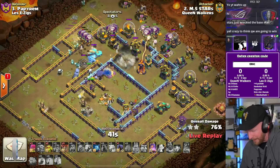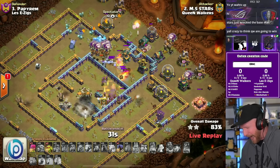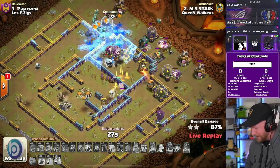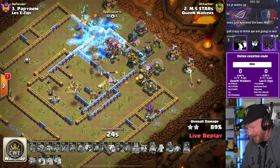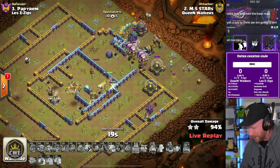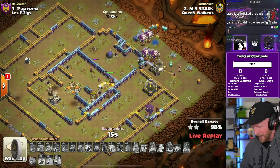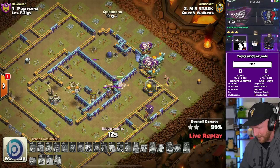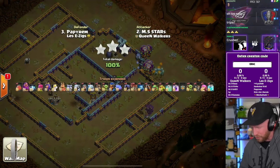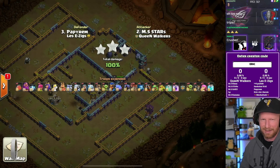The queen crosses through the middle and pops her ability, gets the defensive queen down — lucky break there. Stars has the time, 30 seconds to clean up. Queen survives and with that ability just cleans house on the back side. This looks absolutely crushed. Stars — we used to say he's the best blizzard lalo attacker, but after what he's done at the top of legend league and in these wars, with little tricks like the poison tower play, he's definitely amazing.